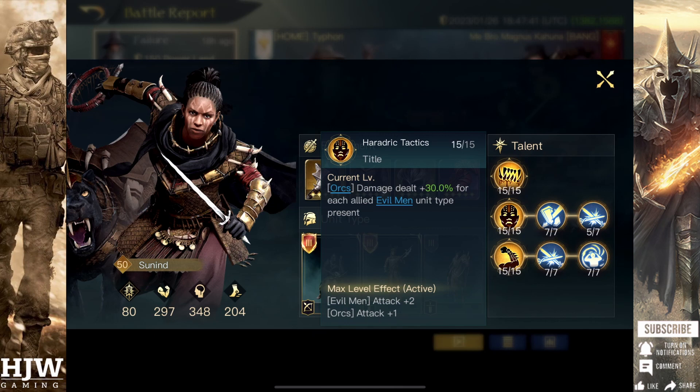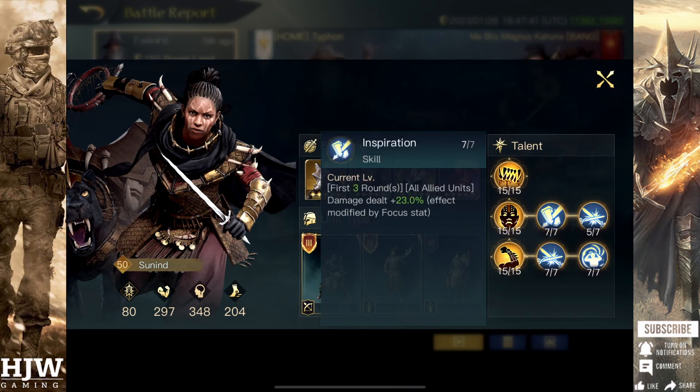The first sub-skill is Inspiration, which is a flat damage increase across the first three rounds for all of your units of 23%. It's also modified by the Focus stat, so if you can get high Focus you'll deal an enormous amount of bonus damage in those early rounds.